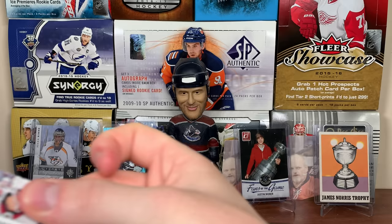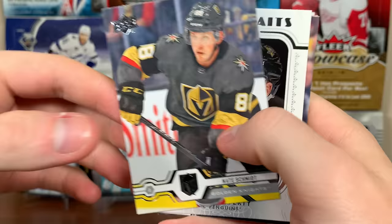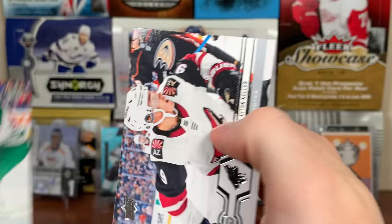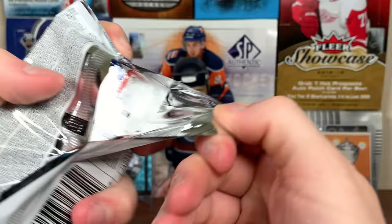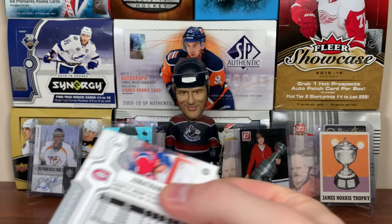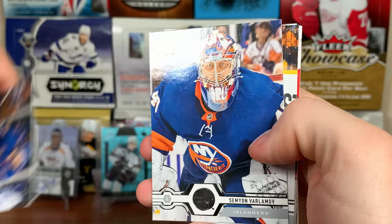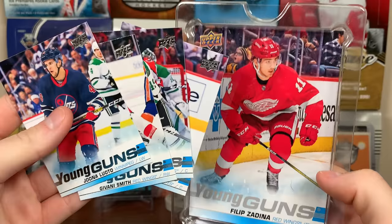I already got four Young Guns so it's been a success. Blake Wheeler, Anthony Beauvillier, Gary Price, Nate Schmidt, Sam Lafferty UD Portraits Rookies, Alex Tuck, Devin Dubnik, and Clayton Keller. Final pack — these are the two extra packs I have. Crystal Tang, Mika Zibanejad, Samian Varlamath, Craig Smith, Tony D'Angelo, Kevin Hayes, Tyler Myers, and Jonathan Drouet.